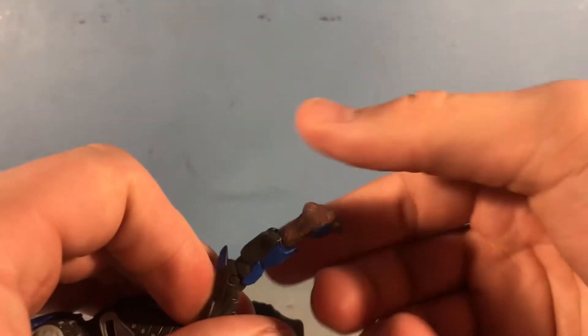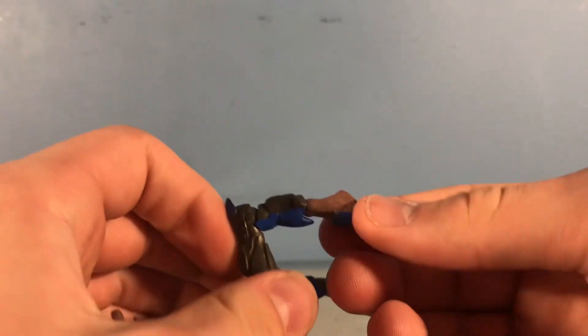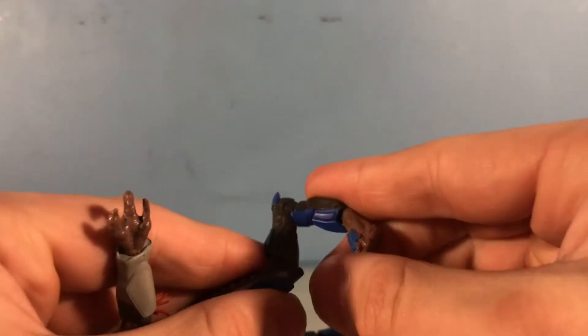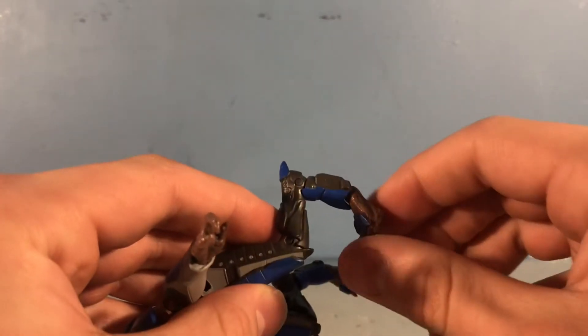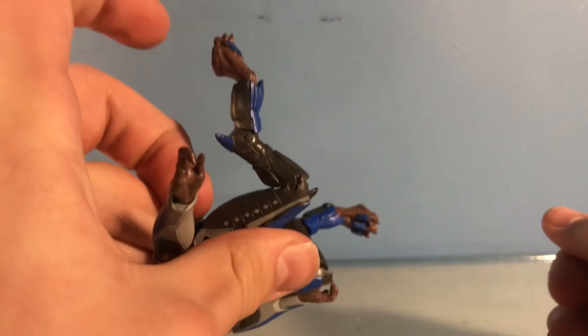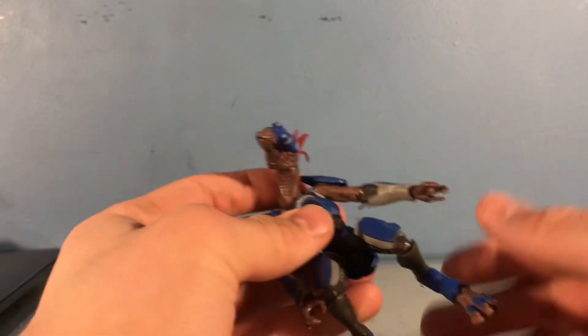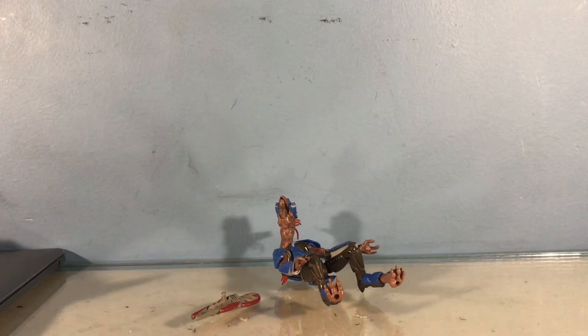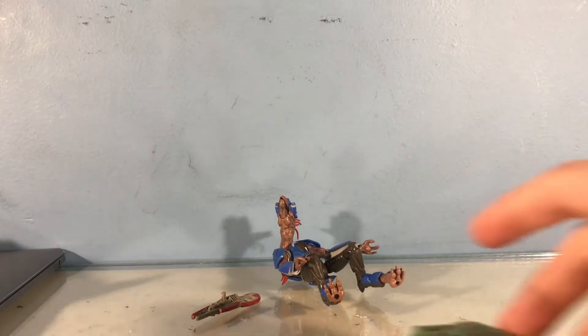The knee points: one knee can go that far back, that far forward, and then this little foot one can go that far forward and that far back. But all together they can go this far forward making a circle-ish thing, or this far back, which just looks wrong. And that covers articulation for this boy.